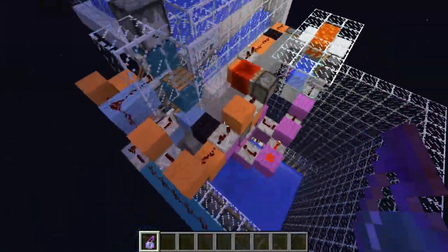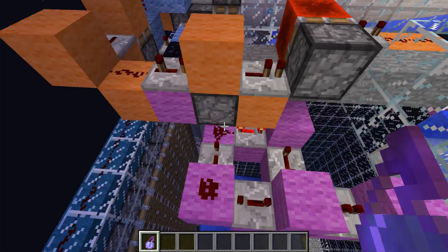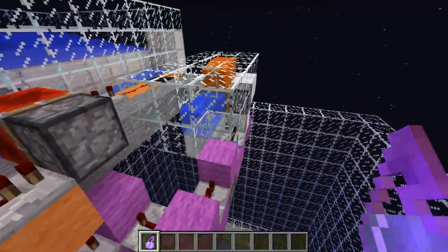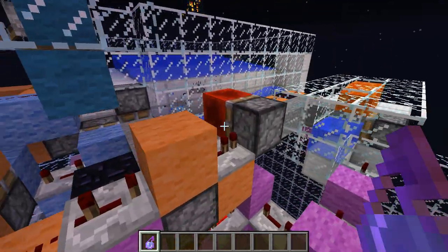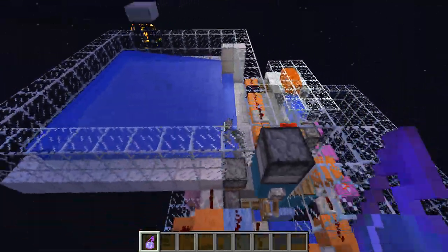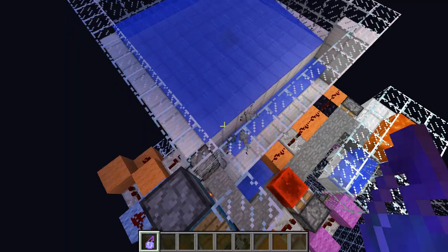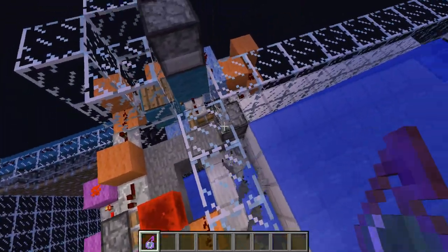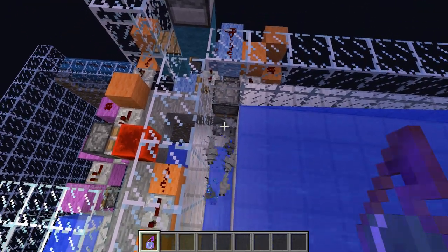So how it works is you have a stone generator over here. Then you have a little pulse thing right over here that tells when this should activate. And over here you have the system for the block update system — how it will work — which makes the whole system work and knows when to activate.